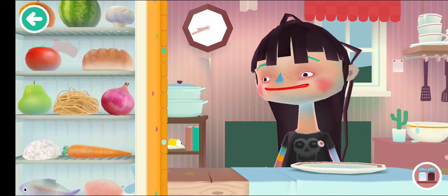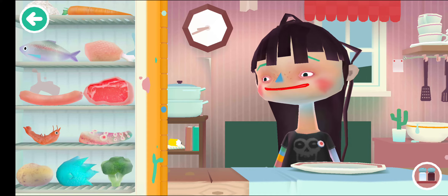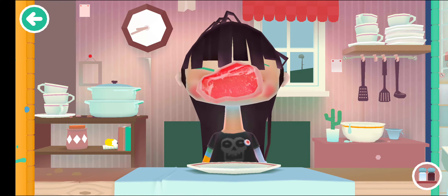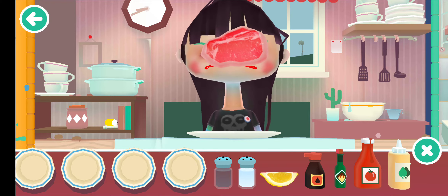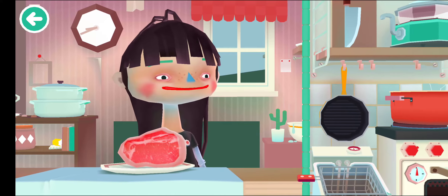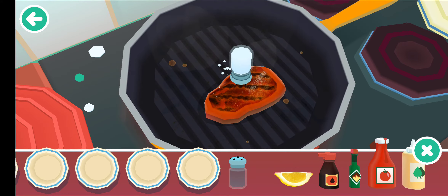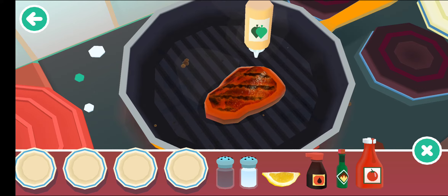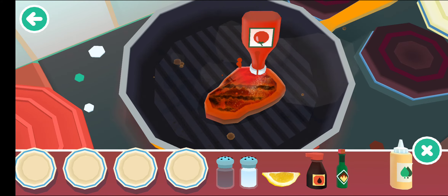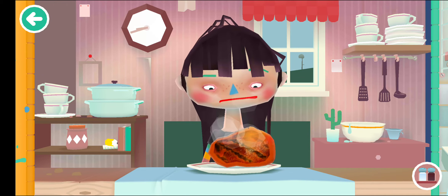It's a pretty interesting game — you can select any of the items, cook them as you want, and give them to eat. So suppose I select meat. The girl does not eat meat directly; you can see the previous character was eating it directly, but she is not. So close this, select the pan, and cook it on the pan. Add some soy, and now it is ready to eat.